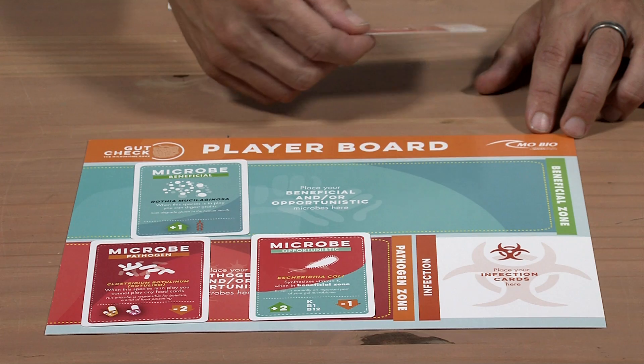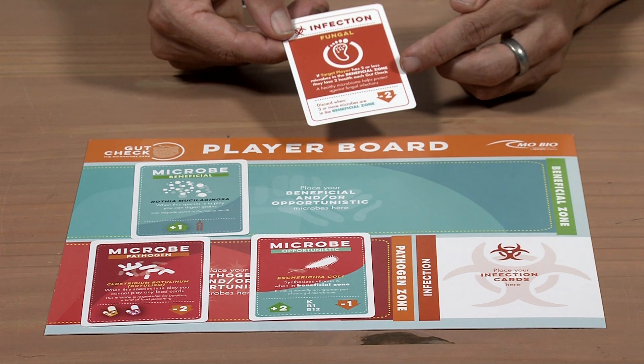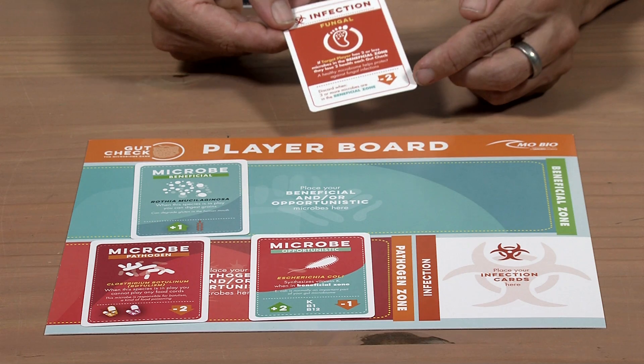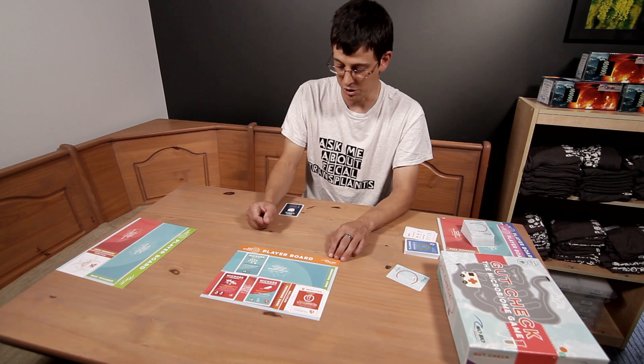The last type of player card are infections. An infection says under what conditions it can be played and how to remove it at the bottom, and it's played into your opponent's infection zone.